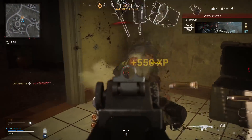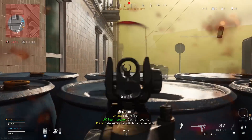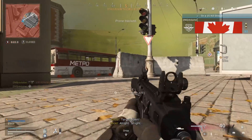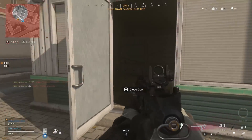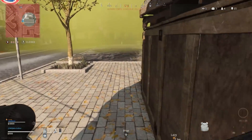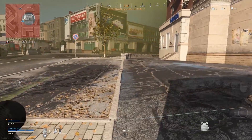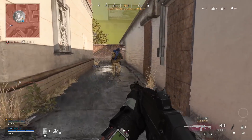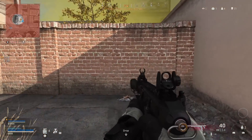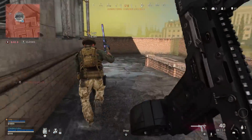The first few loadouts we're going to look at today aren't necessarily the best in the game, but they are the best with the new weapons added in Season 4. The first one, which you're seeing in this gameplay, is using the Fennec as your primary weapon — an SMG, aka the Vector — with a secondary weapon of the Grau. The Grau 5-5-6 is simply the best weapon in Warzone, hands down, not even close, by a long shot right now.